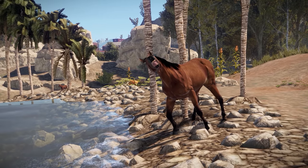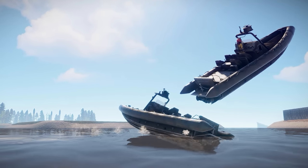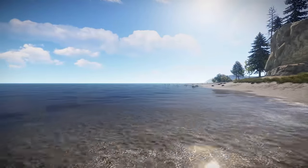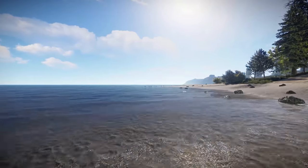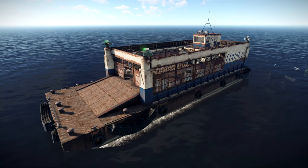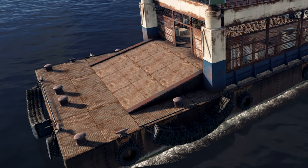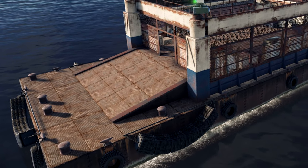In other news, what is one thing that Rust needs more of? Yes, that's right — boats of course. And it looks like we've definitely not finished with the water yet, but this time it's actually a little bit different, because a new spawn option has been on the roadmap for a while: a barge that circles the island allowing players to jump off and swim to shore when they choose.